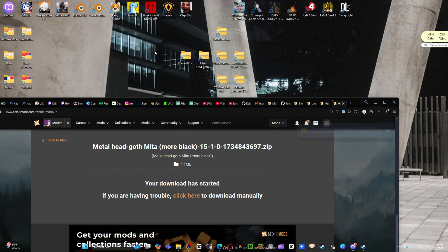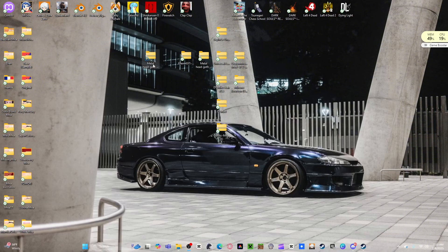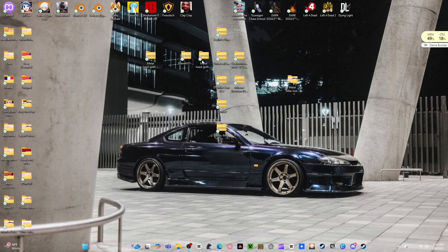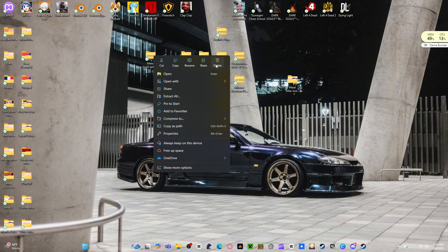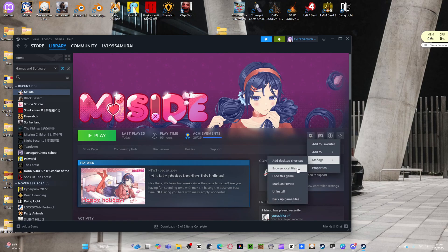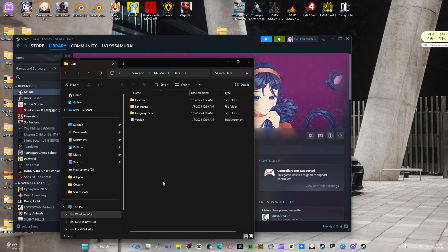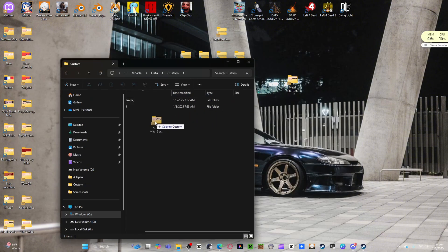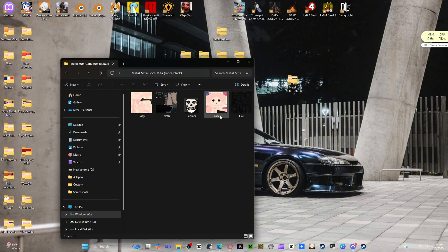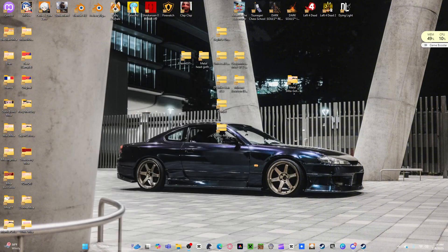Move this file out, unzip it. You don't need the zip anymore. Open up Steam, Browse Local Files, go to data, custom, close this, and slap the Mita folder right there. Now you have Metal Goth Mita - these are all her files that you need. Open up the game.